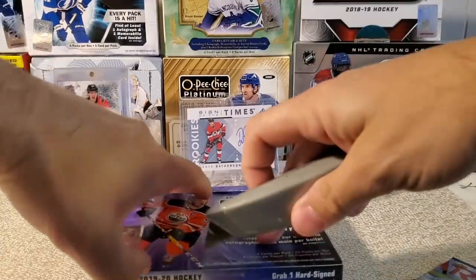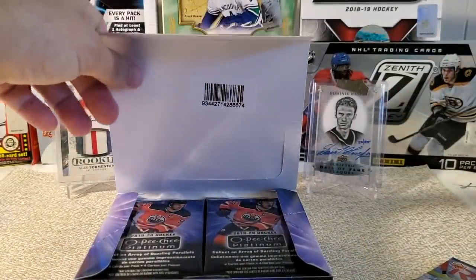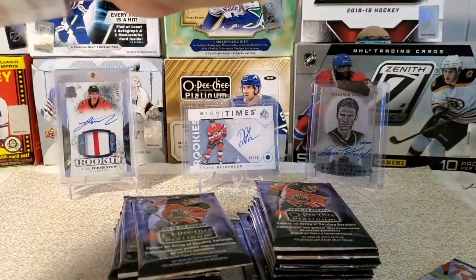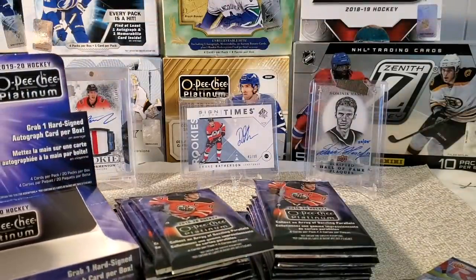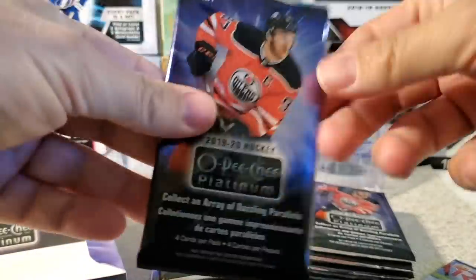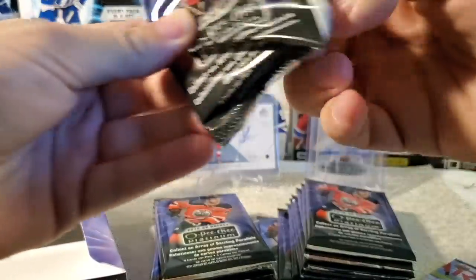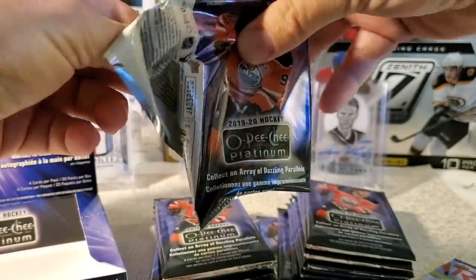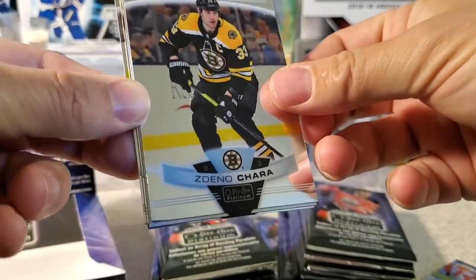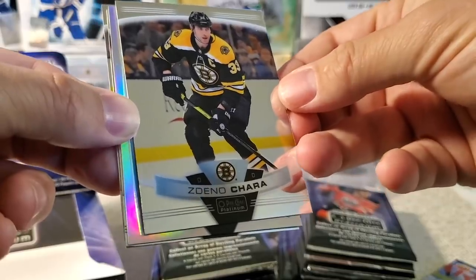We're going to get right into this OPG Platinum box. Rusty blade going here. Lots of packs — we've got 20 packs, 4 cards per pack. You may recall in our 19-20 OPG regular edition we hit a preview card of Nathan McKinnon — the design is just like that. Check that video out if you haven't seen it. Here's what the base card looks like — we've got the Zidane O'Chara. This year they've got some new inserts and parallels: the matte pink and the sunsets. Love those sunsets — they look pretty cool, though fingerprint magnets.